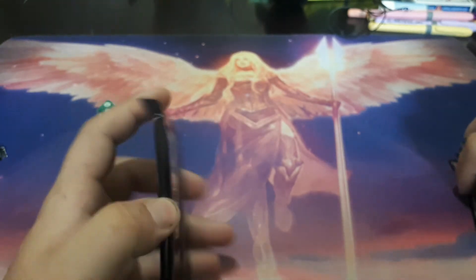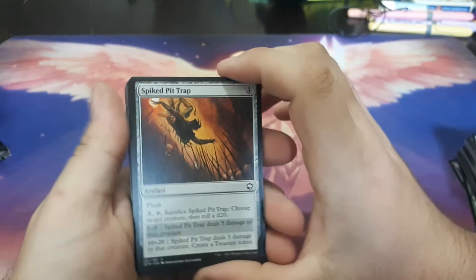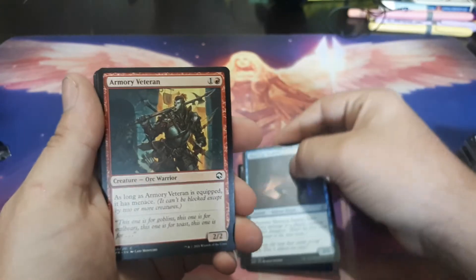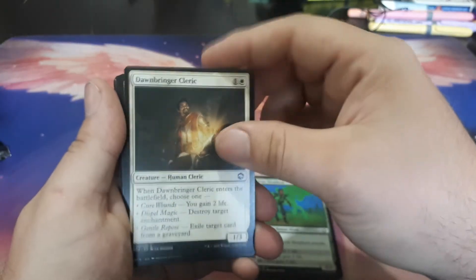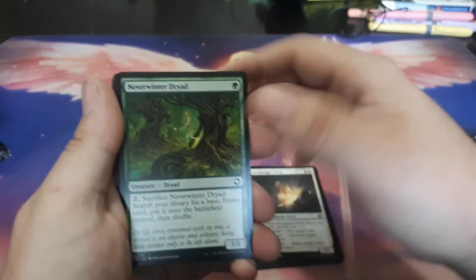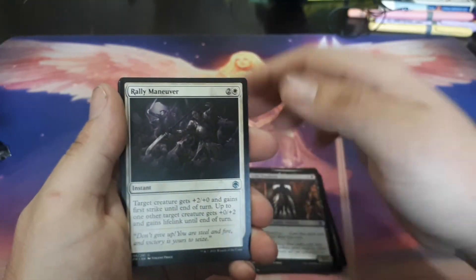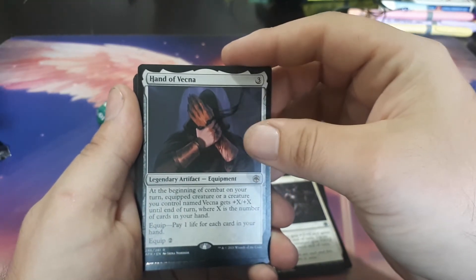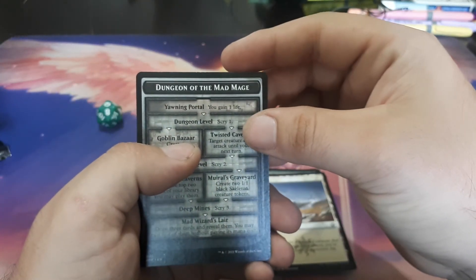Alright, here's the last pack. We have Spike Pit Trap. Potion of Healing. Shortcut Seeker. Armory Veteran. Hired Hexblade. Sylvan Shepherd. Dawnbringer Cleric. Neverwinter Dryad. Clattering Skeletons. Wild Shape. Grim Wanderer. Rally Maneuver. Hand of Vecna — at the beginning of combat, any creature you control gets plus X, where X is the number of cards in your hand. Equip by paying life equal to your hand size. We have Foil Thieves' Tools. Replane. And a Dungeon of the Mad Mage.